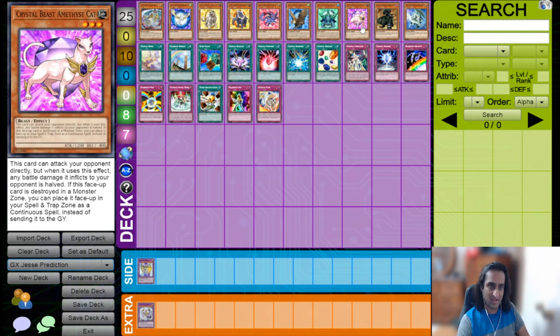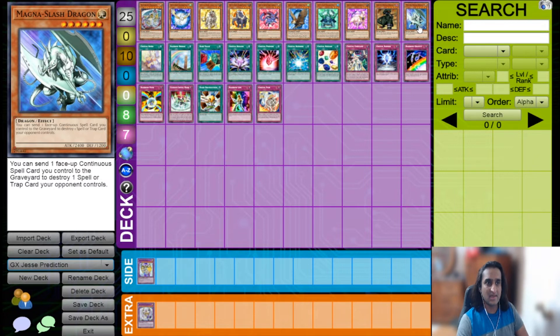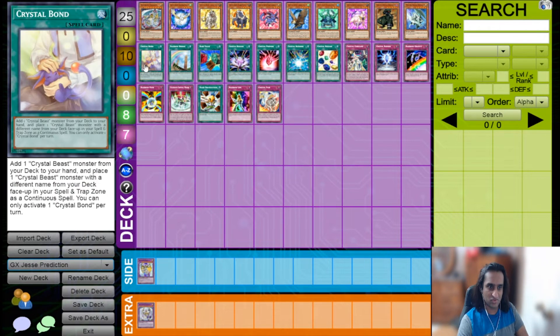A couple of cards suggested by Lucas that use those Crystal Beasts in your spell and trap card zone to good effect: Gravi-Crush Dragon sends a continuous spell card to the graveyard to target and destroy a monster, so you can use your Crystal Beasts as fuel. Magna-Slash Dragon works the same way. Both are one-tribute dragons at 2400 attack — typical monarch attack points — and can remove your opponent's cards.